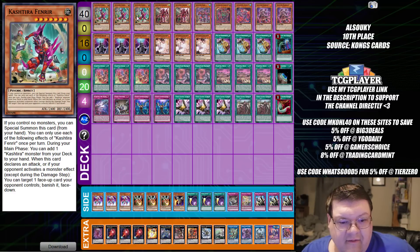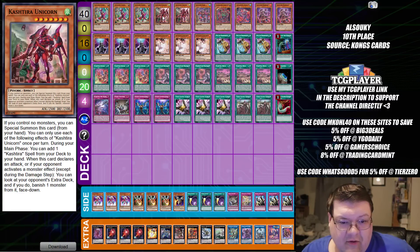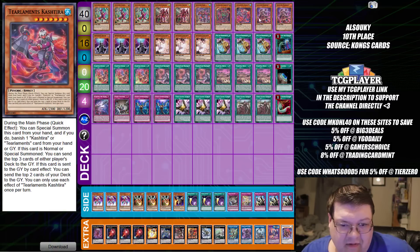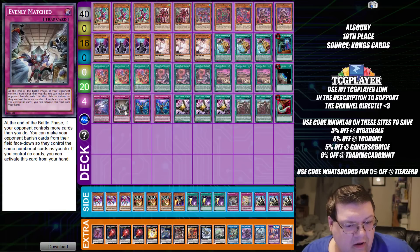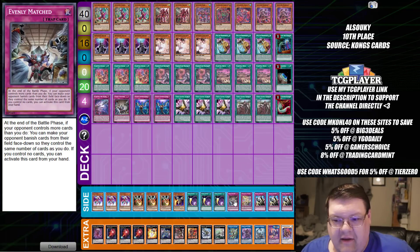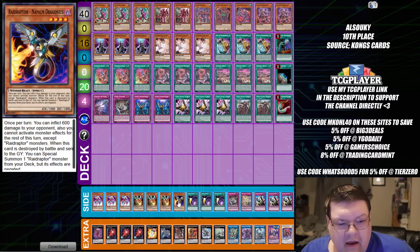Next up, we have Cashtira — so this is what old reliable looks like, I feel like. You've got the Shifters and main deck Ashes for defense options. Monster lineup is fine. Playing the one Evenly Matched so you can go into Talents or thrust into either of the option trees that you need. We decided the additional package so we can pull it if need be, and we're playing Raidraptor Napalm Dragoneus for damage.